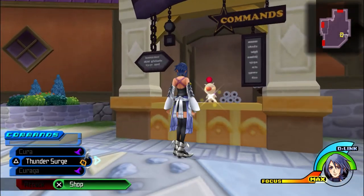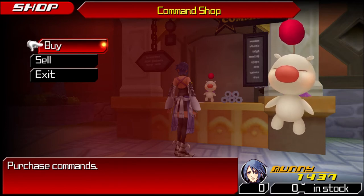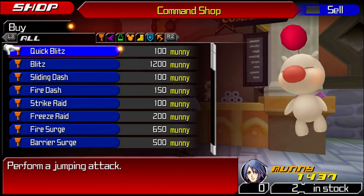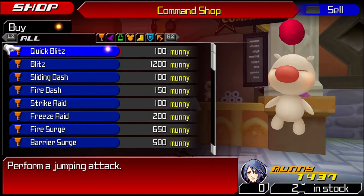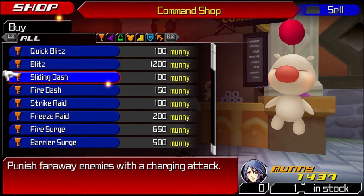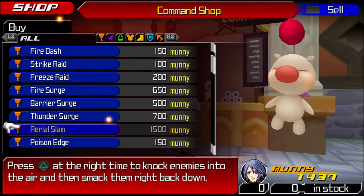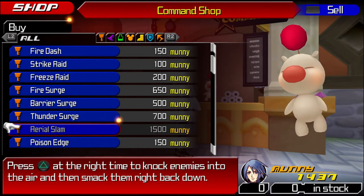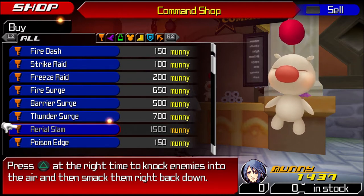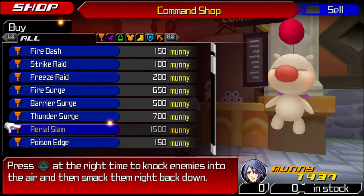The next thing I want to note is that in the shop, you can simply buy commands. I'm not going to be showing you how to make commands that you can simply buy once you get to the Keyblade Graveyard. By the time you get to the Keyblade Graveyard, you'll be able to make stuff like Blitz, Fire Surge, and Aerial Slam. I'm not going to show you how to make those, even though you can make them earlier, simply because I'm doing this guide as if you're just trying to max out your command collection. I'm showing you every command that isn't in the shop, basically.